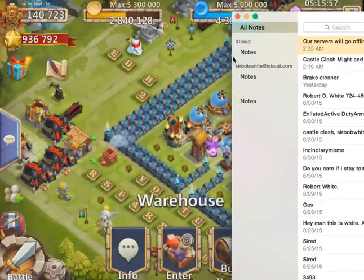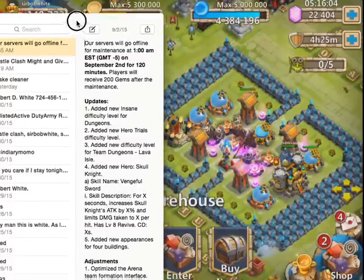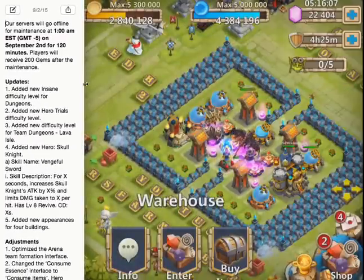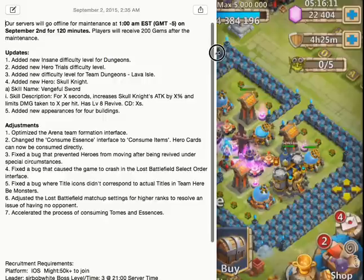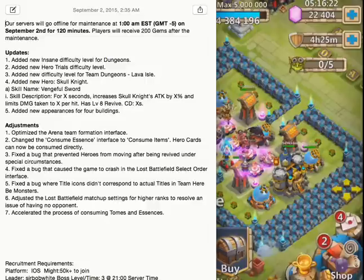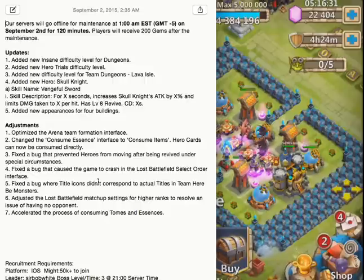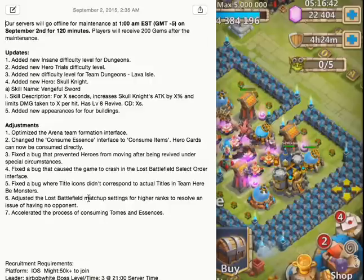I'm going to go over a little bit of what this update is. First thing we got is the updates — let's go over the adjustments. Optimize arena team formation interface. We're going to check that out. Change the consume essence — items and hero cards can be consumed directly. That just means you take the card instead of opening the hero up. Fixed the bug that caused the game to crash and lost battlefield select order. Fixed the bug where title icons didn't correspond to actual titles in the team.